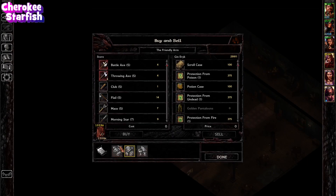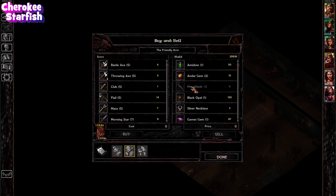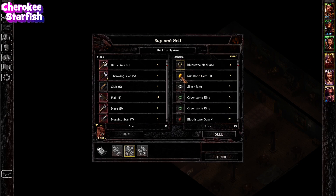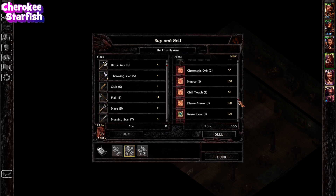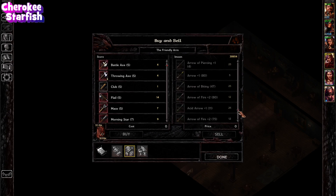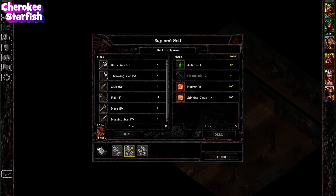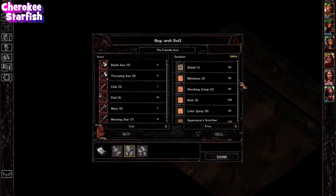Let's get rid of some of this junk. Selling a rainbow obsidian necklace, a Shelin ring, and an adventurer's robe we're not going to use. I wish rings stacked - that's the beauty of the gem bag, which of course we don't have. Let's see if we have any spell scrolls we can get rid of to clear some space. Shield, blind, shocking grasp, armor - I think we already sold the enchantment scrolls.